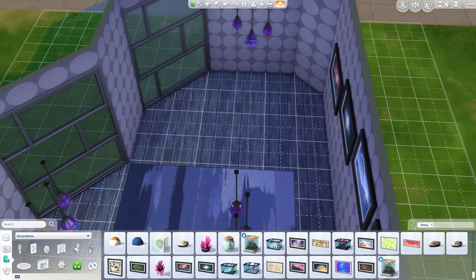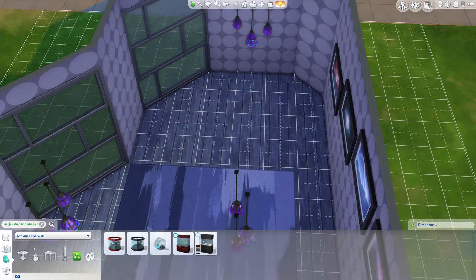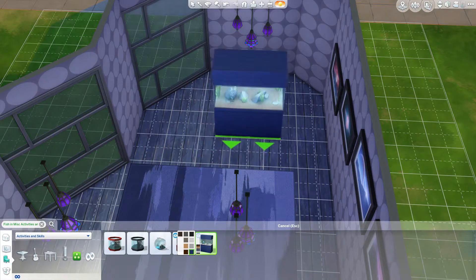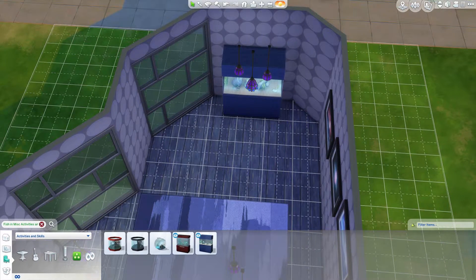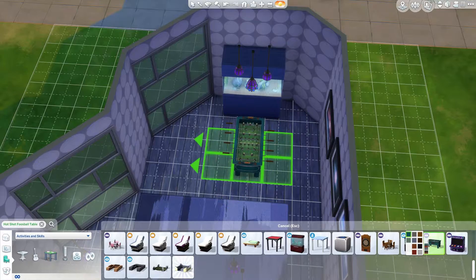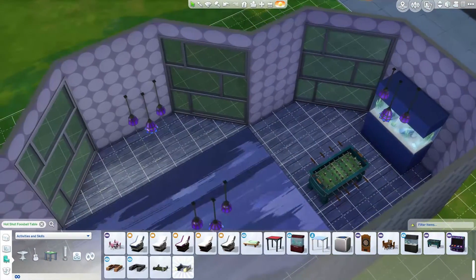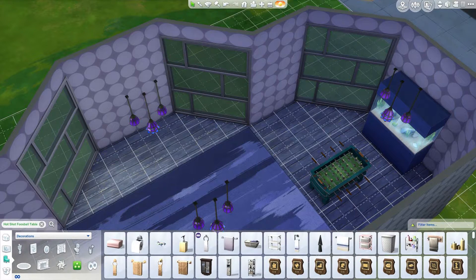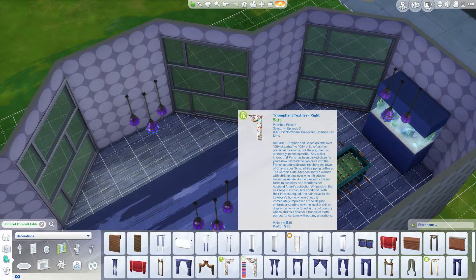Let's grab a fish tank while we're here — fish tank is good. Lovely little fishies — they go in over there. Let's grab a foosball table. That's in here — and get that in green wood. That'll fit nicely there. Let's get some curtains — get those in. And then I should think that's a good starting point.